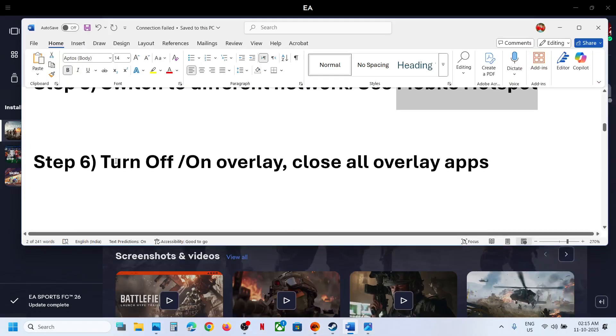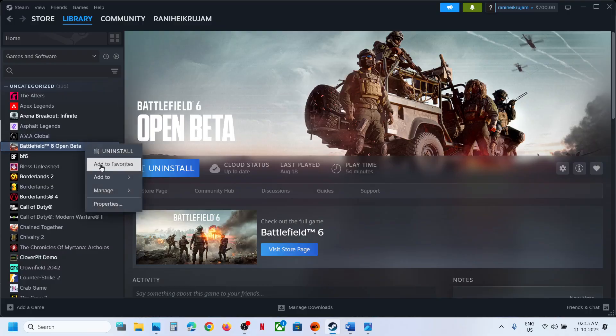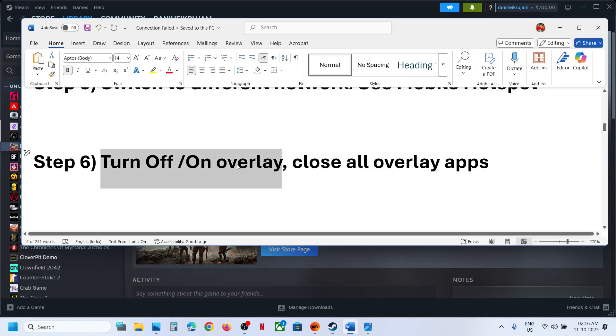The next step is to turn off or turn on the overlay. If you have the game on Steam, right-click the game, select Properties, and toggle the option 'Enable the Steam overlay while in game.' Try both on and off, then relaunch the game each time.